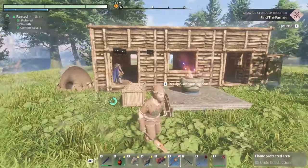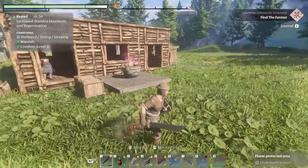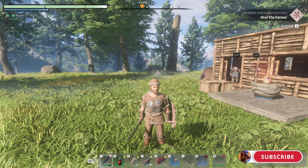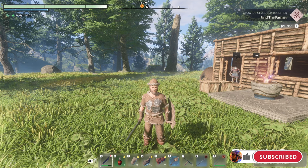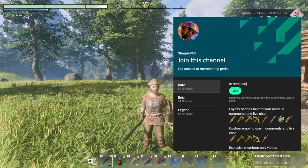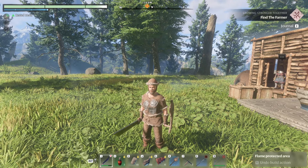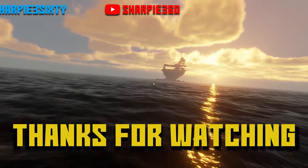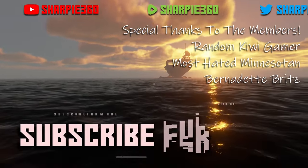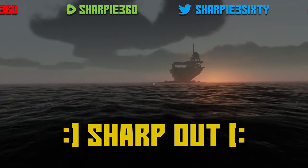But so yeah, I think that is going to be a good spot to call it. We got everything we set out to accomplish today. So that's awesome. Again, we're going to explore the east side next time, and then just see where we go from there. That's going to do it for this episode. Thank you so much for watching. If you found this episode entertaining at all, make sure to hit that like button and possibly subscribe. If you're watching over here on Rumble, make sure to hit that like button and the follow button — I would greatly appreciate it. I've got memberships available if anybody wants to check that out, and thanks to the channel members for supporting the channel. Alright, that's going to do it. Thanks again for watching, and until next time — Sharp Out. See you next week.